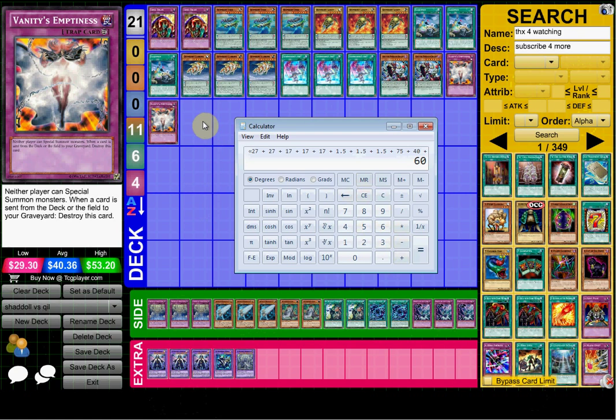So the main Qliphort skeleton is gonna be — drumroll please — around only 487 dollars and 50 cents. Not that much money — just kidding, that's way too much money for a deck, there's no way I could afford that. So this is just for the skeleton; this isn't counting staples, extra deck, or anything like that. There you go, that's Qliphort for you guys.